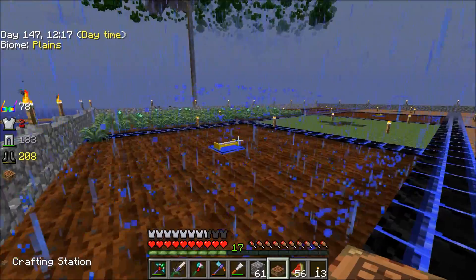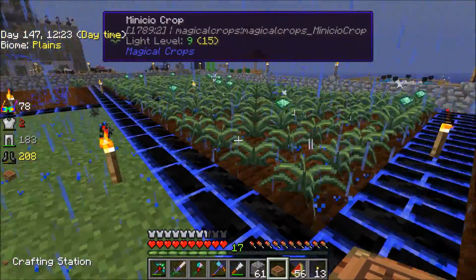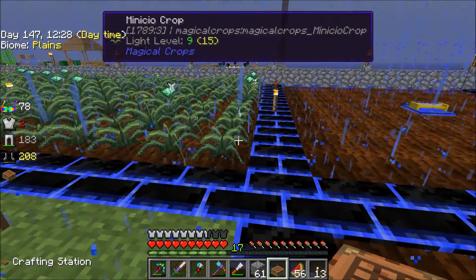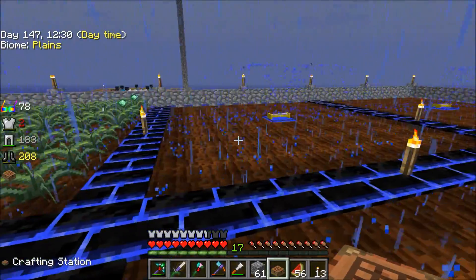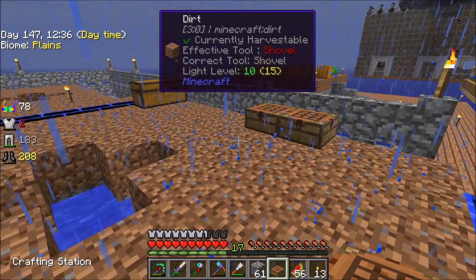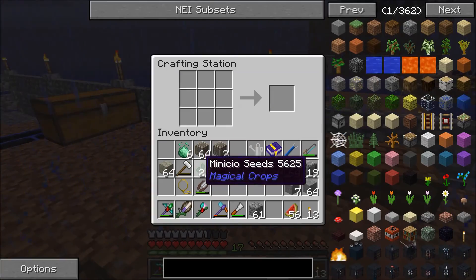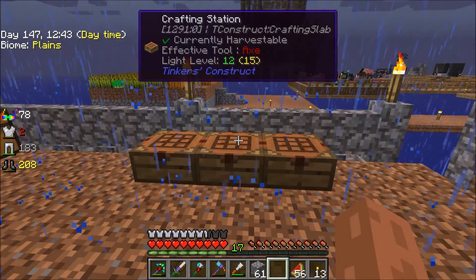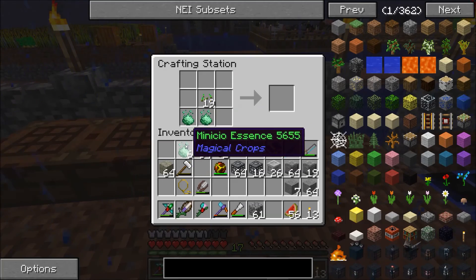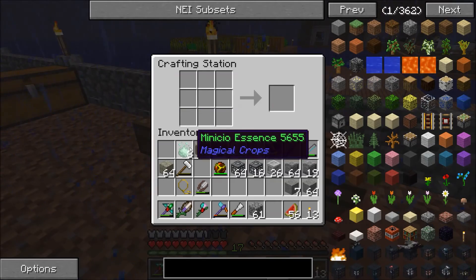While you guys were away, I did manage also to finish up my second Manikio pad here. So I've got two full pads of Manikio farm going, which means it's time to start making other stuff. I've got a couple more crafting stations over here so I can do stuff a little bit more. I've got Manikio seeds left over, and this crafting station is making Manikio seeds as I need them right now.